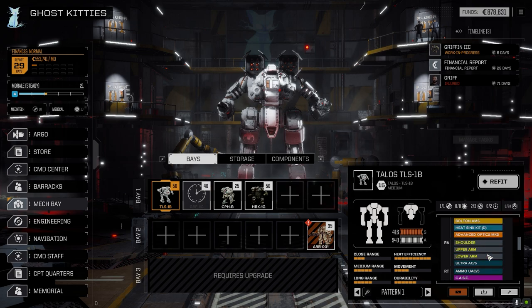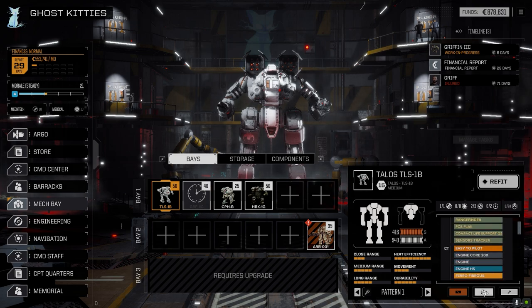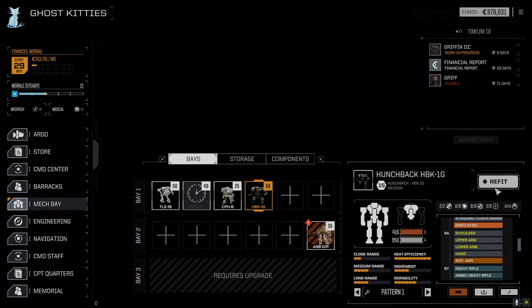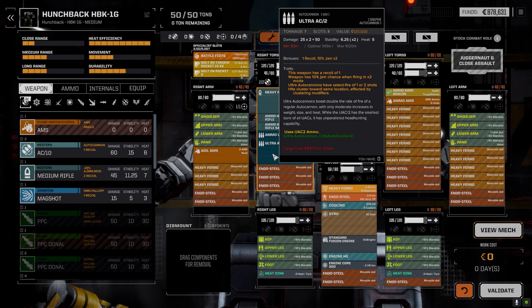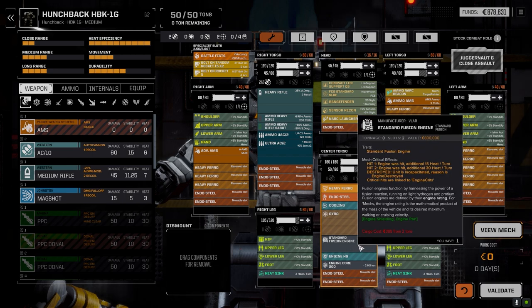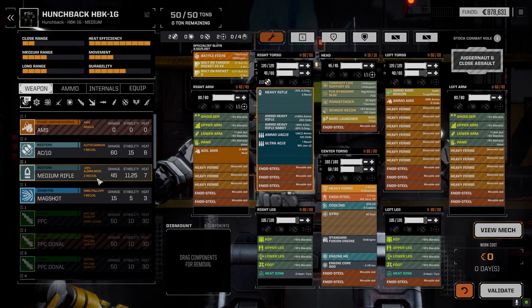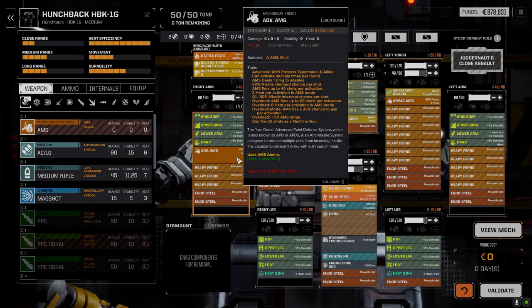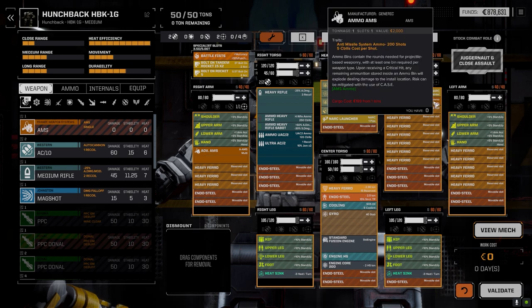I'm hoping the increased targeting at long range means that Thunderbolt is going to hit a lot more. Now the Hunchback went through a major refit. We still had the primitive engine in there — didn't even have endosteel — so I updated it. Endosteel went in, standard fusion core went in, that gave us about five and a half tons to mess around with. I dropped the medium rifle and put in the Ultra 2 with Ultra 2 ammo, then threw in the advanced AMS in the arm with a ton of advanced AMS ammo.